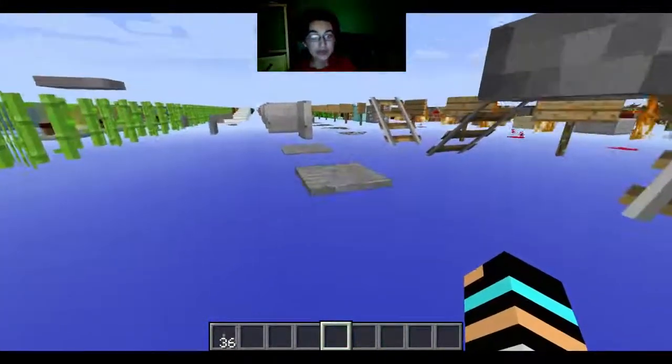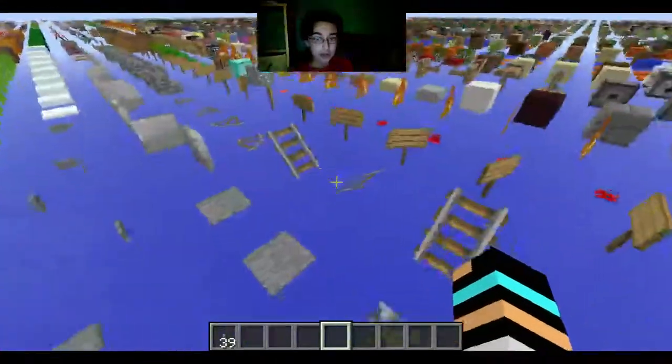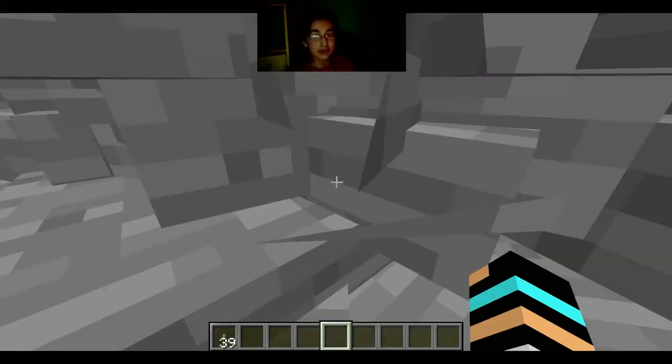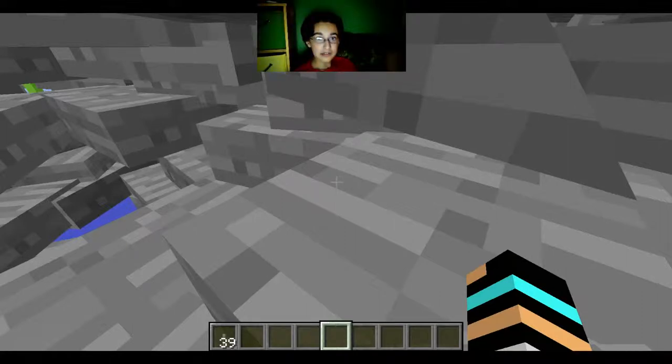Now, if you do the thing with the pressure plate — the piston's probably here somewhere, but with the pressure plate — here we go. So basically, it's an instant crash. Like, I'm holding back right now just trying to get away. Holding back. Yeah, no — it crashed right now. It says not responding.